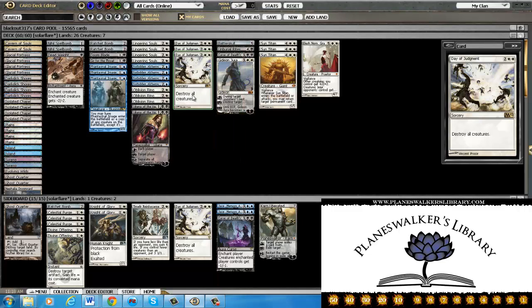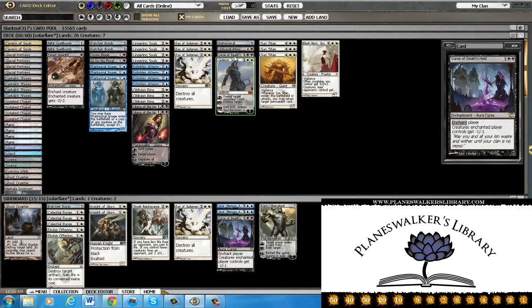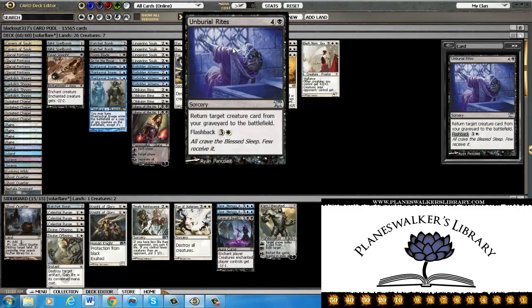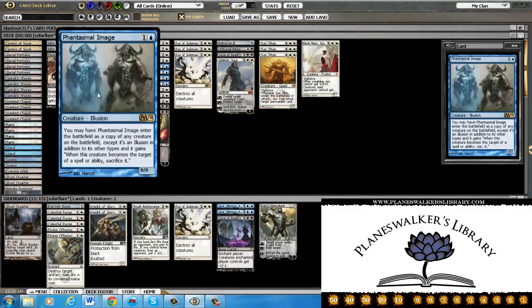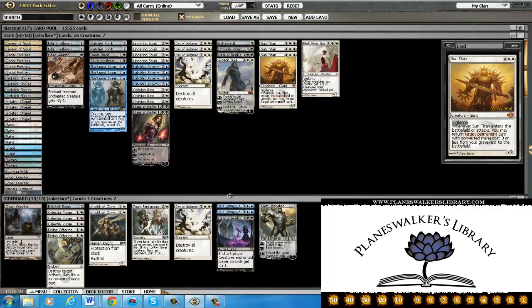Three Day of Judgment just to sweep the board. A Gideon, because he acts as a creature, removal, and a fog — does all sorts of good stuff. One Curse of Death's Hold; it's nice against token decks or weenie decks. Three Oblivion Ring to deal with other Planeswalkers and problematic permanents. Unburial Rites to rebuy your bigger creatures. A Batterskull to help you get some life gain — you can also throw it on a Sun Titan for super damage or an Elesh Norn, but you can't throw it on a Phantasmal Image. Three Sun Titans and one Elesh Norn. That's the main deck.